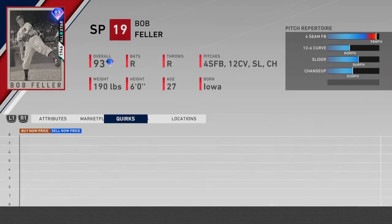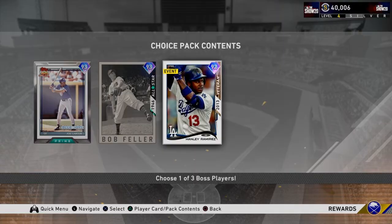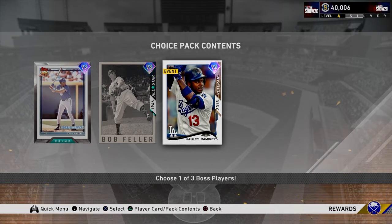Bob Feller does not have the outlier quirk, which means he does not go above around 100 — the outlier quirk could get him to 102 or 103. At only 95 velocity, something people thought he might have, but still in Hall of Fame 98 to 100 is going to be really fast, and 96 break on the rest of his pitches is really good. Hanley Ramirez is here at shortstop and third base — 106 and 108 contact, 79 and 100 power, 79 vision, but 66 fielding hurts. The move is probably either Hanley or Feller.